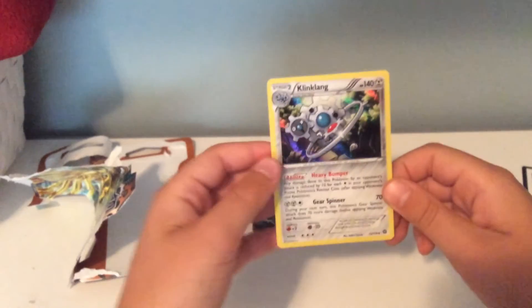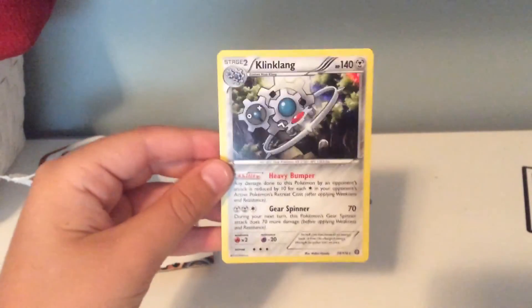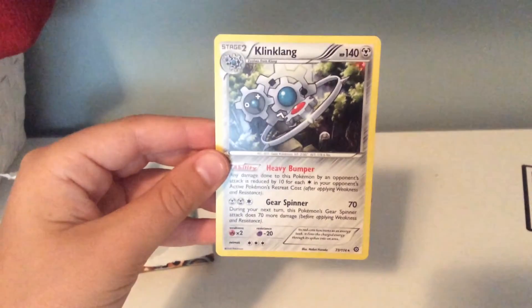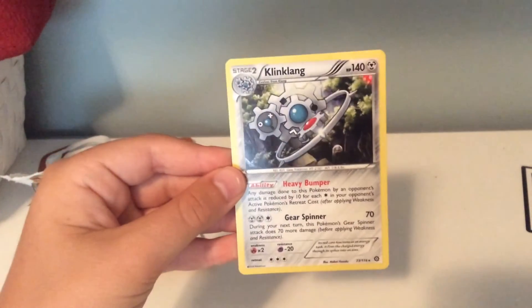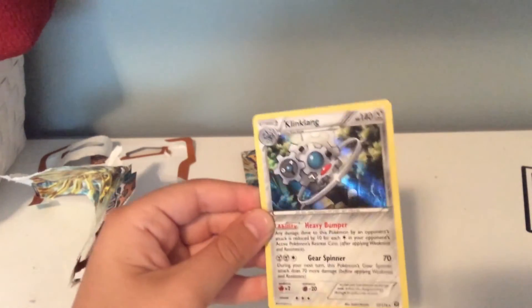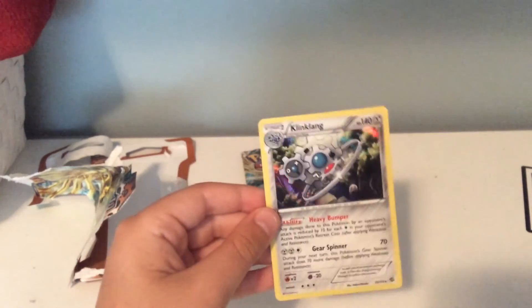No Ultra Rares, but a holo — and the first holo. Let me get you a good look at those moves. And then Klinklang — you can clearly see the holo. What a nice pull right there.